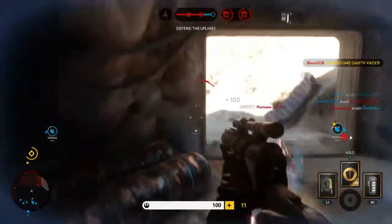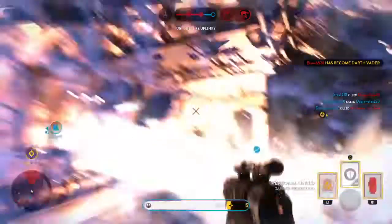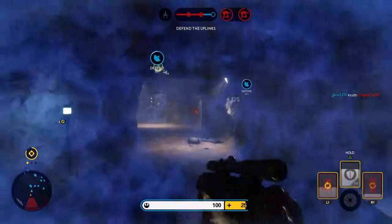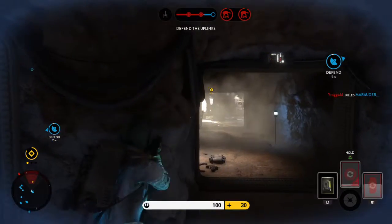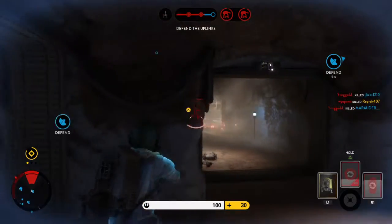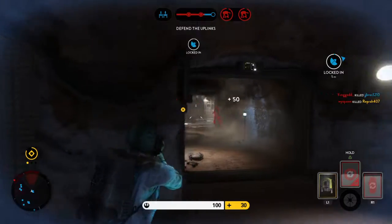I know Calrissian is here to fight for us. Vader is nearby, be cautious. Look sharp, enemies entering the area.